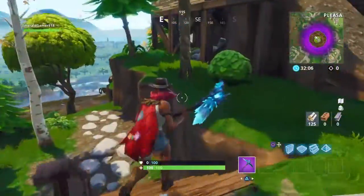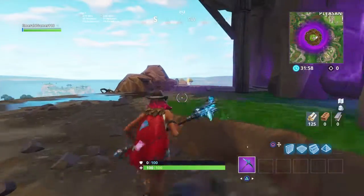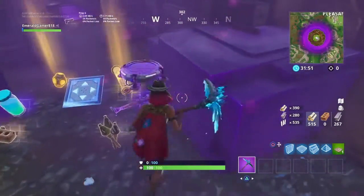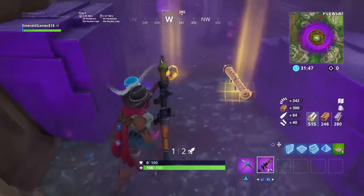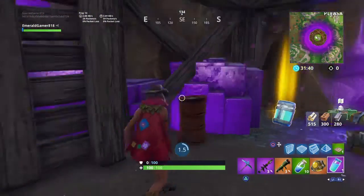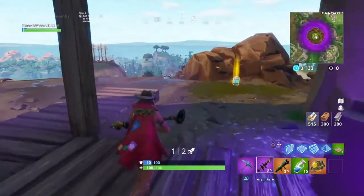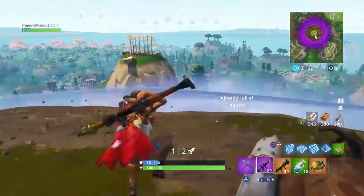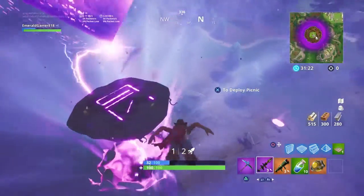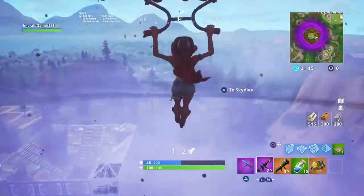We are still very early into Season 6. I would like to know what you guys think. Who knows what could happen later in the season. My theory — I believe I told you guys this at the beginning of the video — is that the cube will make the island go to each of these little symbols. There's one near the lake and I'll hop over there really quick. I feel like the cube will just go to each of these symbols and make them float just like the island.